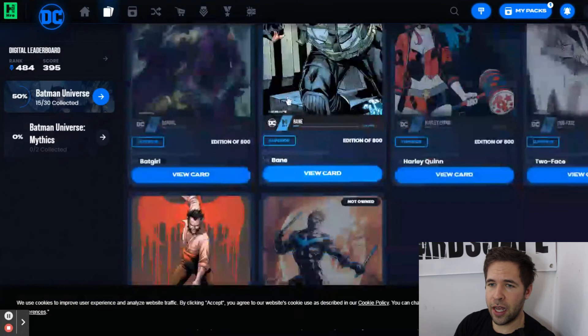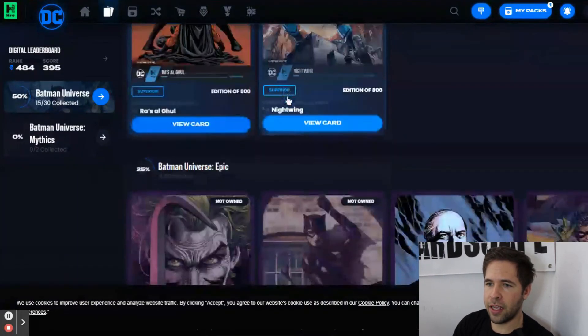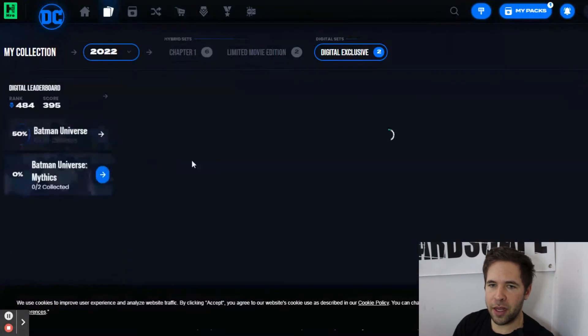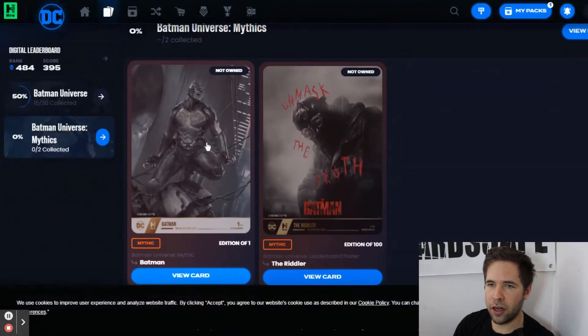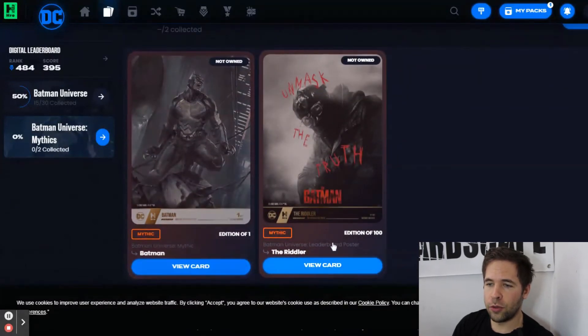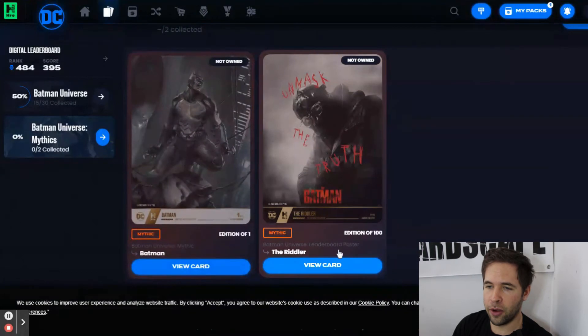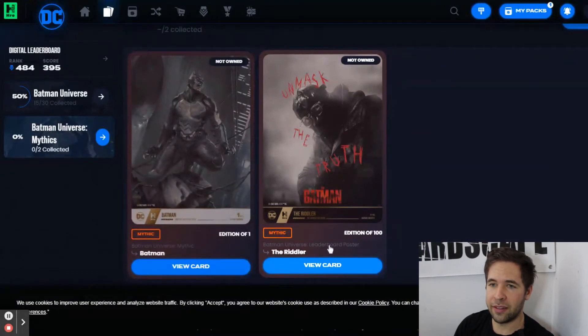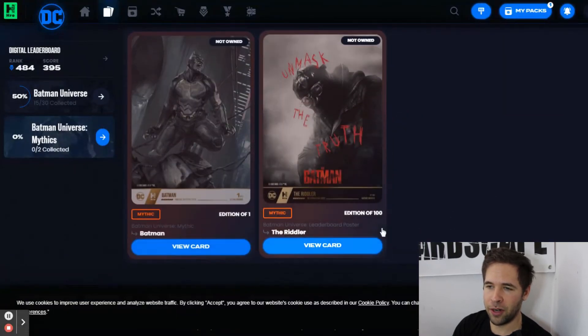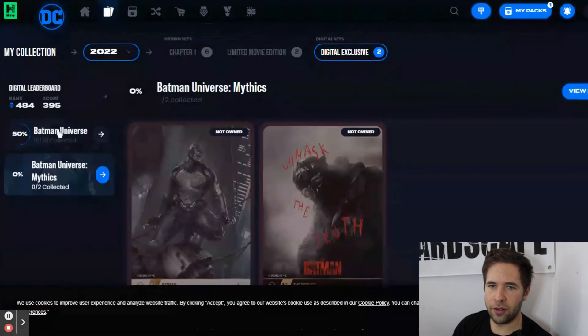You can scroll through here, see all the cards that you have or don't have, list cards on the market, and even pick up cards from the market based on which card you're looking for. In the Batman Mythics, there was actually a one-of-one in one of the card packs as an additional card. And then there's the Riddler, which will be given away to those on the leaderboard or those that have completed the set. There's only a possibility of 100 sets to be completed — they're thinking not a lot of people will complete sets since you need two of the legendaries, which are going for quite a bit in the aftermarket.